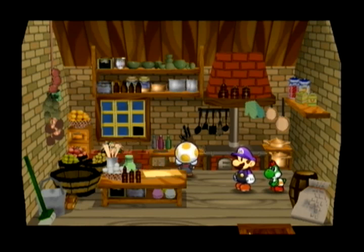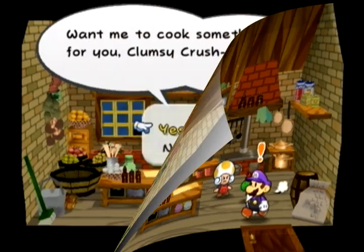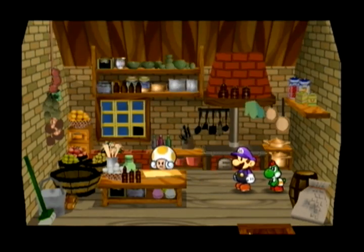If you decide to go out of your way to get a Cake Mix and combine it with a Fire Flower instead of cooking a Spicy Soup, you get a better item. That's the general good thing about Cake Mixes — anything plus Cake Mix will generally get you a good item. Like the Fire Pop: 20 FP, that's nothing to scoff at.